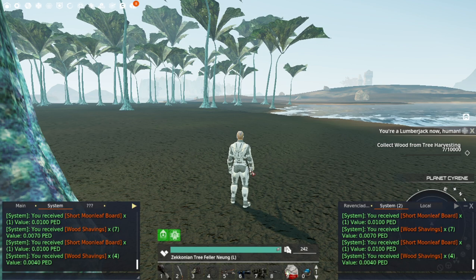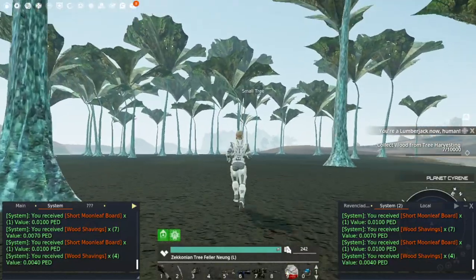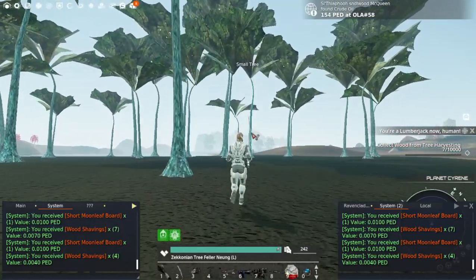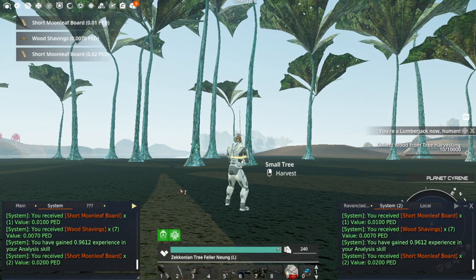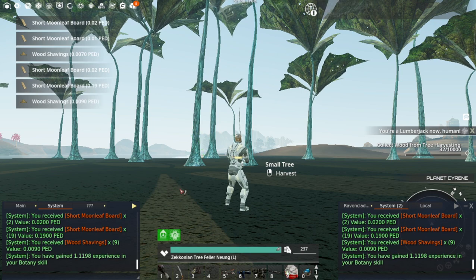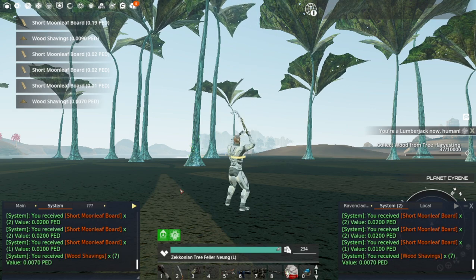The mission-reward upgraded tool allows you to cut bigger trees when using Cyrene's tree cutters specifically. You can also use other planets' tree cutters on Cyrene's trees. I have my Reaper 3 and I'll show you the difference in loot — I forgot to put some decay on it first, but we'll find another small tree with the current cutter and then swap over. You'll also notice there are no mobs around here to bother or interrupt you.